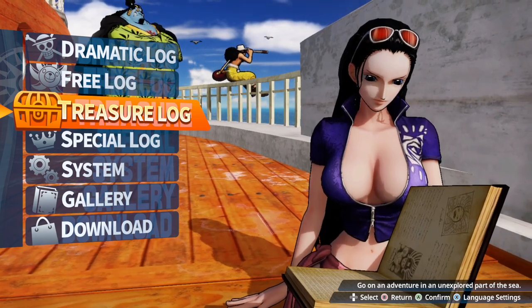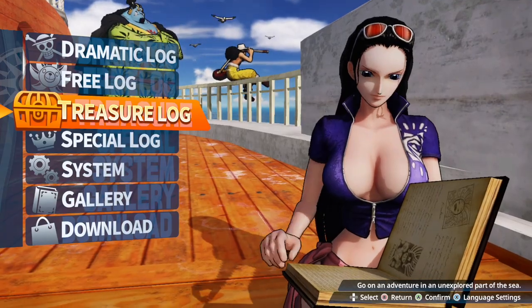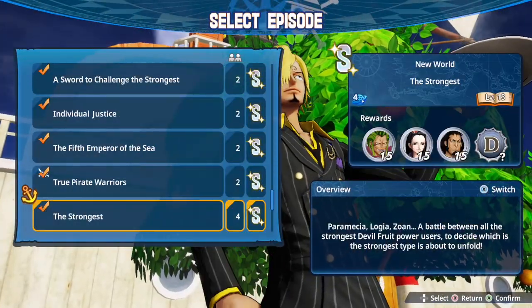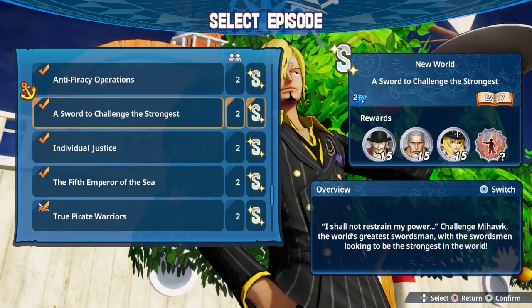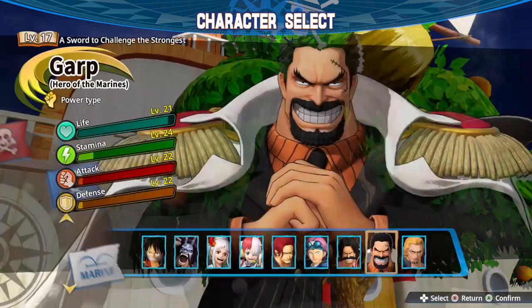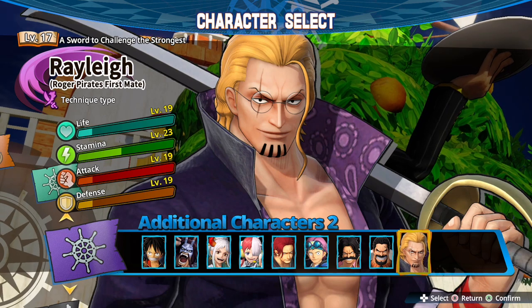What's going on everyone, CJC Presents Wanda Workouts and Anime. We are here with Roger's First Mate, and we are going to do a mission that suits him best — a sword to challenge the strongest. It makes sense really, he's a swordsman, and here he is in all of his glory.